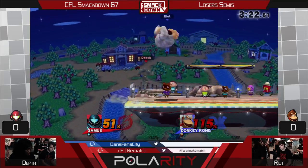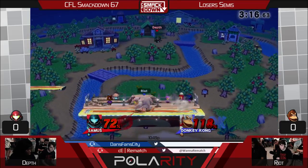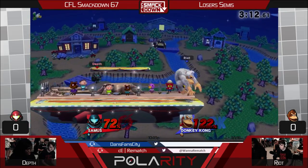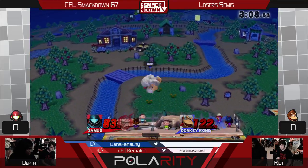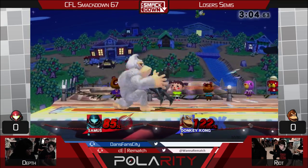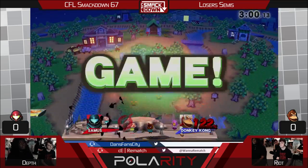Did he accidentally reverse it there? It's scary to come back on the ledge against Donkey Kong, especially with Riot so good at spacing — because of his hitboxes. He's so good at spacing that back air; he can land two or three of them. Jump away — yeah, there we go. He knows. You can just jump away; if he messes up the cargo up throw, you can jump away for free. Wait, he didn't mess up that one.